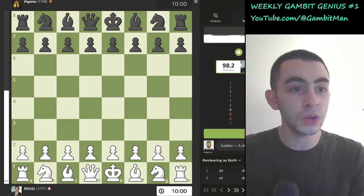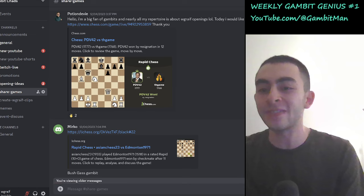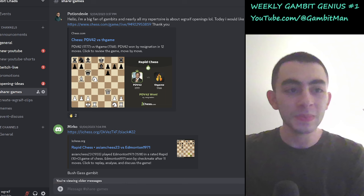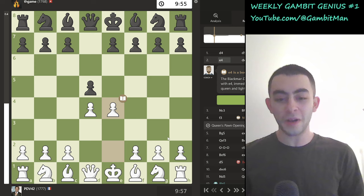This was submitted by PDV42. PotionDevi wrote: 'I'm a big fan of gambits and nearly all my repertoire is about Wgrave openings. Today I would like to share my last Von Popiel gambit, which was 12 moves.' This got some nice reactions in the Discord share-games channel, and as you can see the accuracy is very high. Without further ado, let's get to this game.